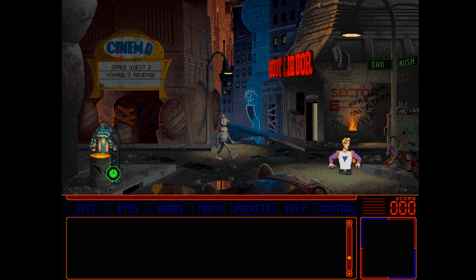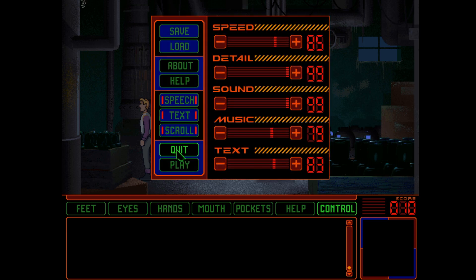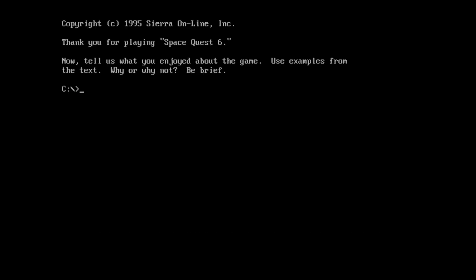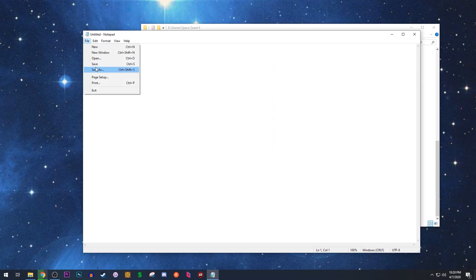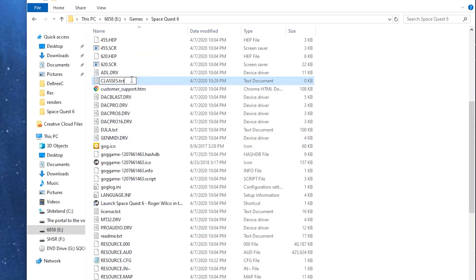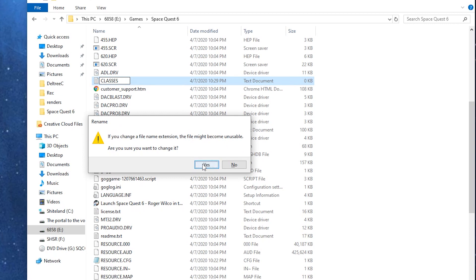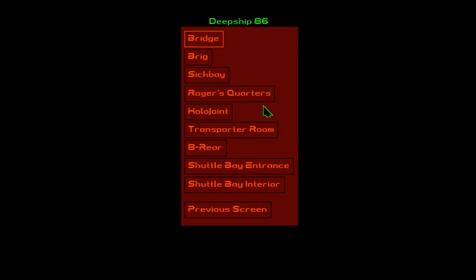You know what? Fuck this noise. Actually — there's always time for... Okay, so now we can quit the game, and I think we'll just use ye olde debug. What you want to do is just take an empty text document and save that into your Space Quest directory as 'classes'. It's gonna pretend it's a text file, you want to remove that extension there so it just says 'classes', and when you launch Space Quest 6 now, it'll bring up this lovely debug window that lets you teleport to anywhere in the game. We want to go to the Deep Ship 86, and we want to go to 8 Rear. Here we go.